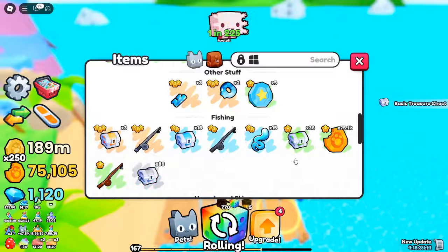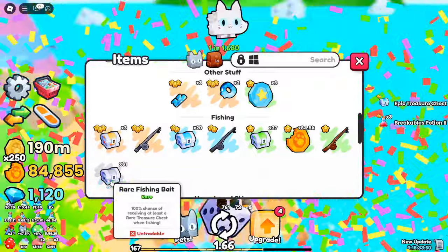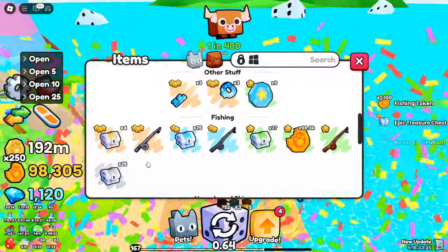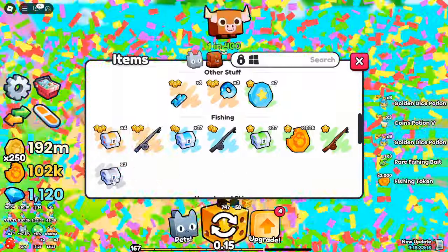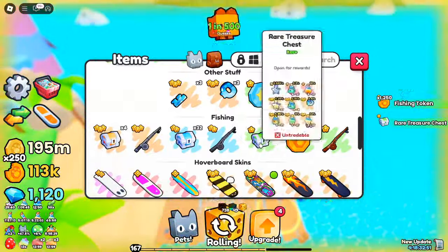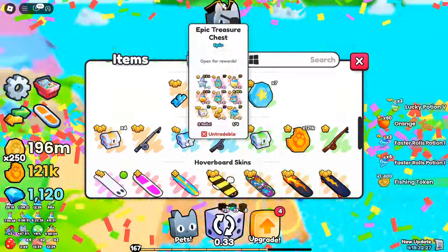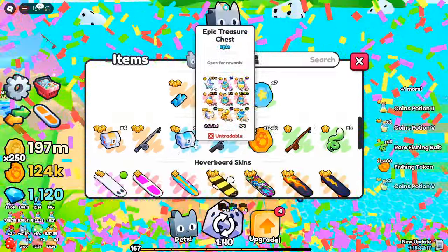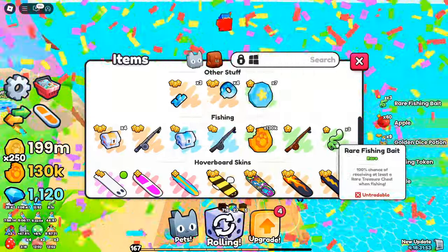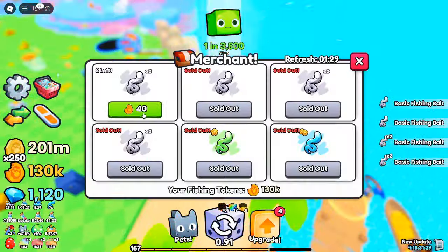And there you have it — the best methods for getting secret keys and crystal keys in Pets Go. Whether you're grinding in the crystal area or trading with other players, you'll be able to unlock the secret chest and start raking in the rewards. Start grinding, keep an eye on those loot chests, and don't forget to boost your drops with potions and upgrades. Soon you'll be unlocking secret chests and getting god potions in no time. Good luck! Don't forget to drop a like, subscribe to the channel, and hit that notification bell for more exciting guides. Until next time, happy gaming!